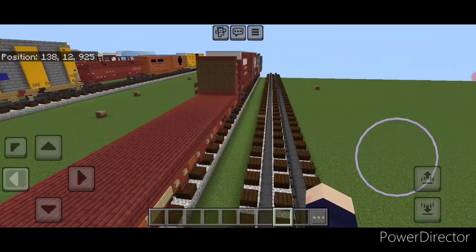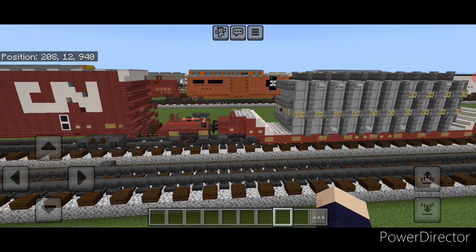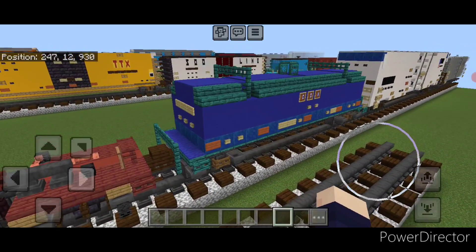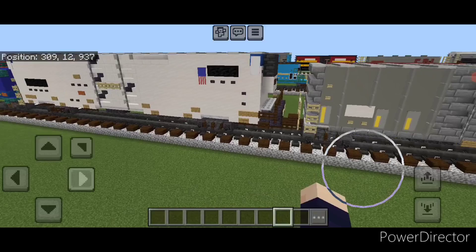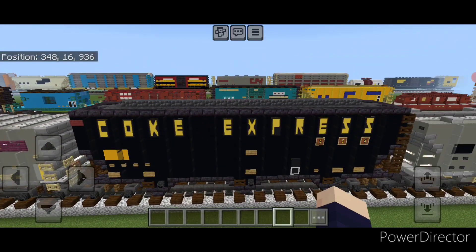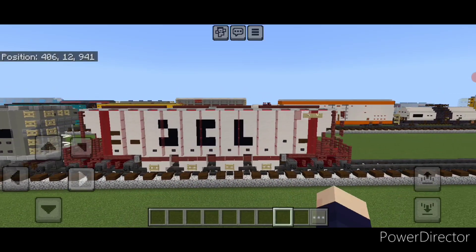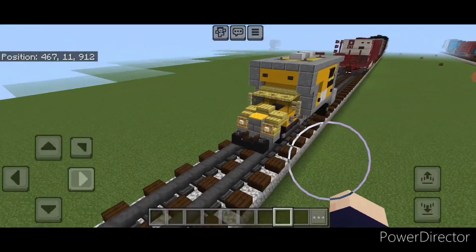Then over here we have an empty bulkhead flat car and a more modern Canadian National box car. Then this is an oversized flat car carrying a heavy load — in this case a large industrial power transformer. And then we have the more modern version of a CSX coil car. And then this one here is a modern Union Pacific refrigerator car. And then behind this we have a Ferromex box car. Here's one of the old Coke Express oversized hopper cars, then what I believe is a Rio Grande covered hopper. And then we have this SCL Whopper Hopper, which is supposed to be one of the largest capacity hoppers ever. And then down here we have a little Sperry rail inspection high rail truck.